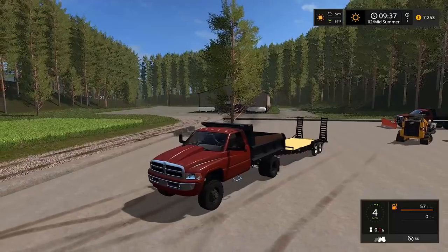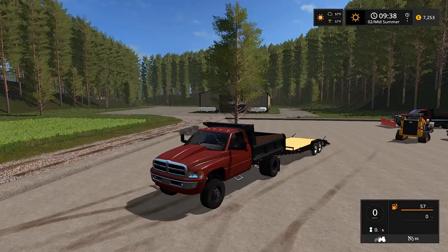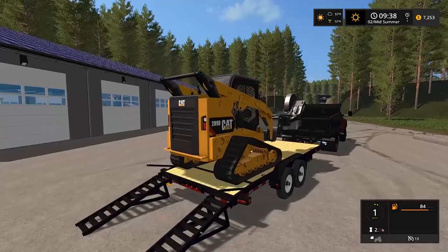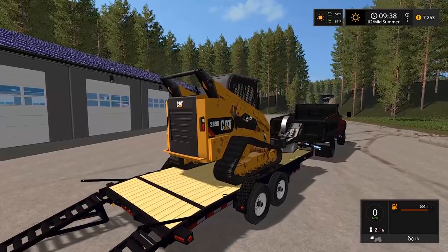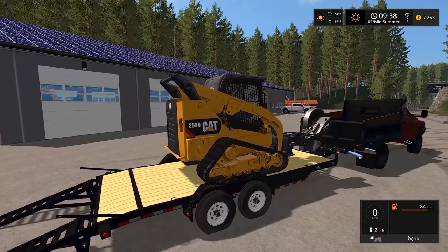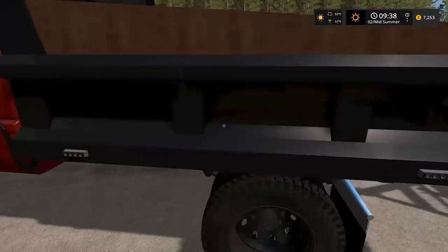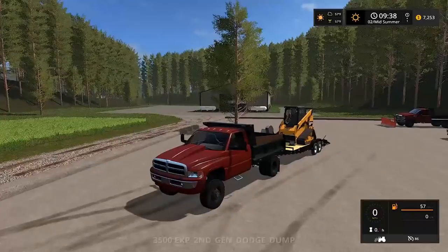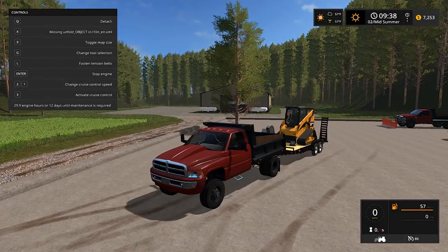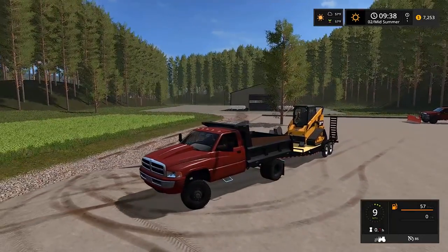Listen to the Cummins — that sounds great. We'll fold down the ramps and load up the skid loader. I hear a lot of people say you're supposed to back up skid loaders when you load them on trailers because all the weight's in the back where the engine is. So technically you back it up for weight distribution. Right about there, we should be good. The Cummins is going to be doing some pulling — she's squatting a little bit.